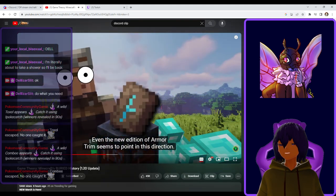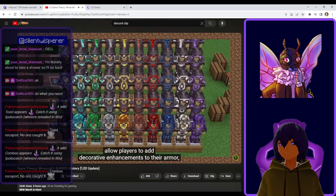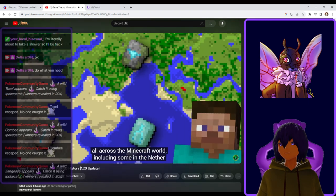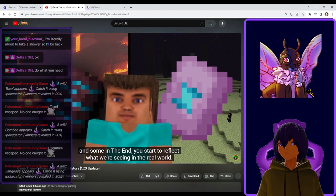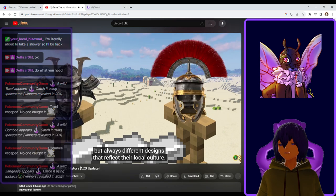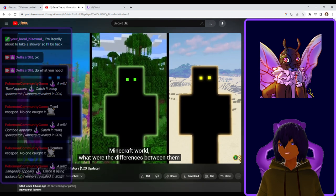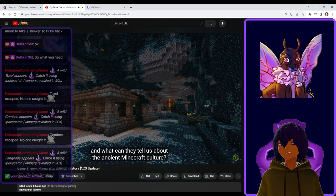Even the new addition of armor trim seems to point in this direction. These items allow players to add decorative enhancements to their armor, which alone doesn't seem like much. But when you consider that they are spread all across the Minecraft world — including some in the nether and some in the end — you start to reflect what we're seeing in the real world: different tribes with armor made of similar materials, but all with different designs that reflect their local culture. Now that we know there were indeed different tribes, what were the differences between them, and what can they tell us about ancient Minecraft?